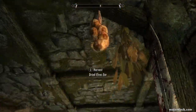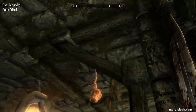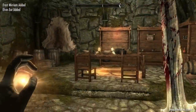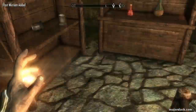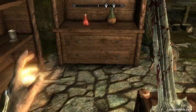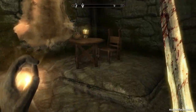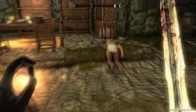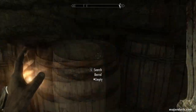Don't waste a golden opportunity in Helgen Keep to get two quick perk points. Loot these guys. Make sure you loot these ingredients here: Garlic, Elf's Ear, and Frost Mirriam. That's also part of this power start. I'm going to show you another video — the Lazy Big Money Power Start — where you can make a lot of money at the beginning of the game without having to do a lot of foraging.